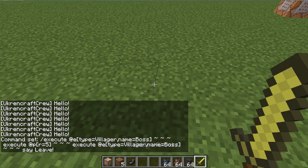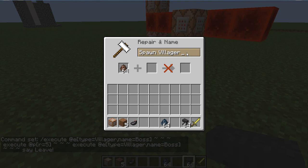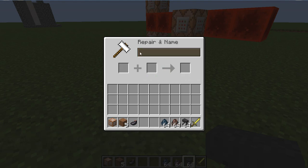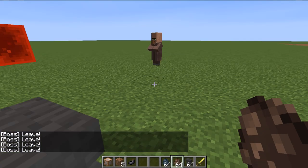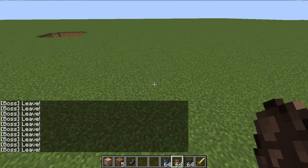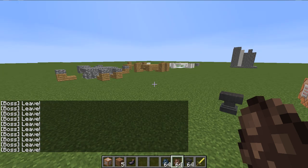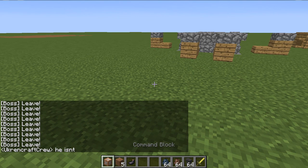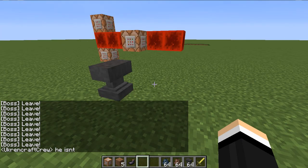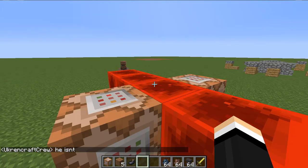Let's take that back at the anvil and now we're going to call it boss. See, he just said leave four times. Now whenever I'm walking near him, he keeps saying it. And look, he's not saying it right now — but now he is again. I can prove that because I can say stuff without him spamming. This is really annoying because it's going to be spamming, but let's say we make it a bit different.